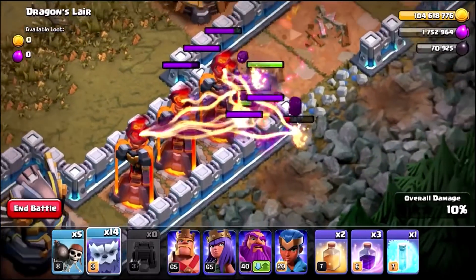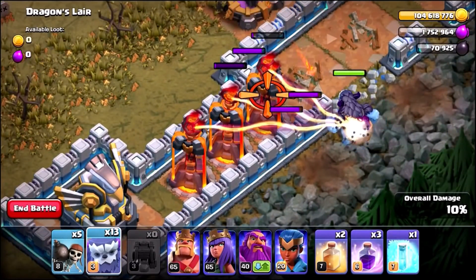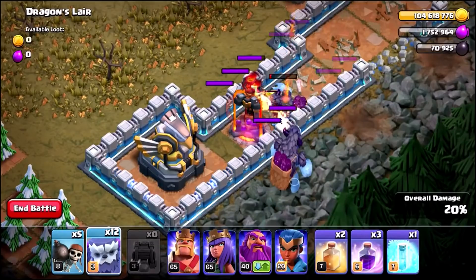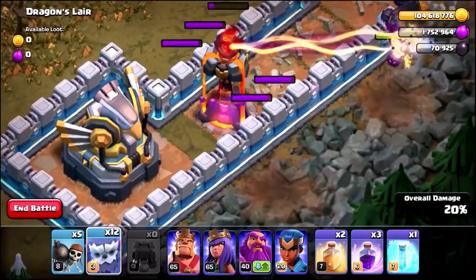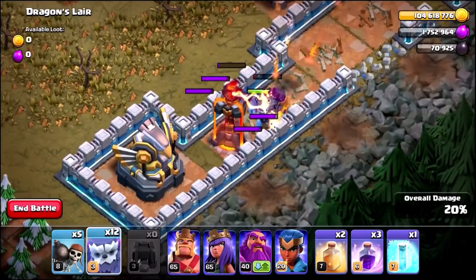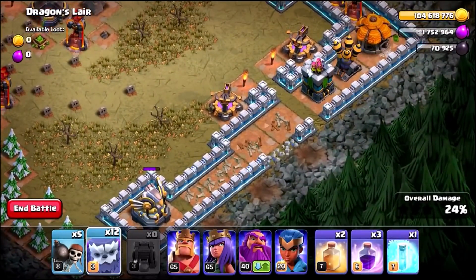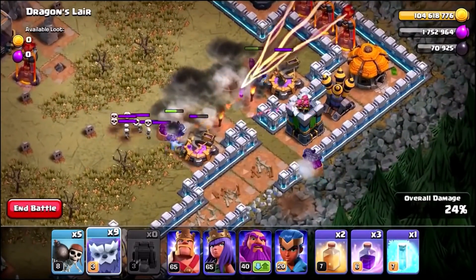Wow — that Yeti was so strong! One max level Yeti is destroying these inferno towers. That is insane. The Yetimites are going to jump out and go straight for the inferno tower — they've actually got really good hit points and can make it all the way there. Now they're going to take out the eagle artillery. We've only used three Yetis and they've already destroyed three inferno towers.